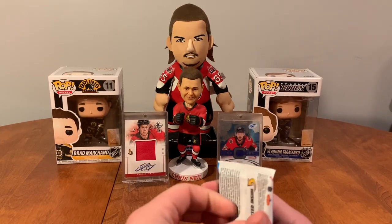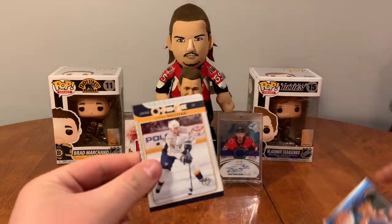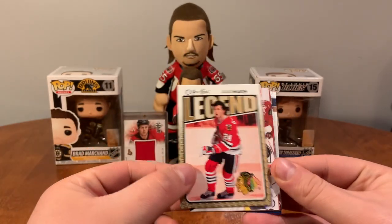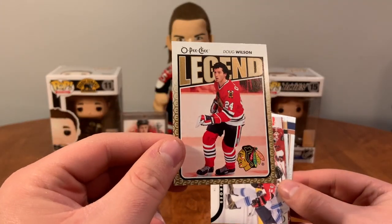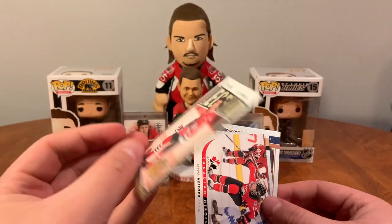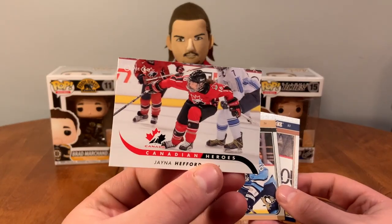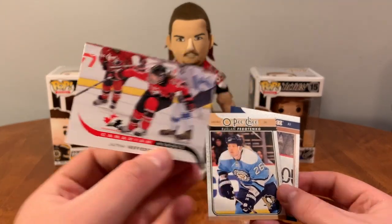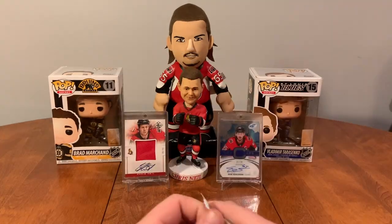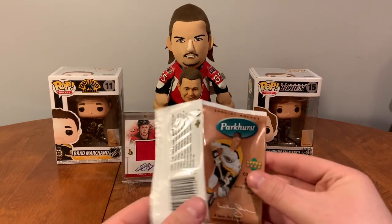Alright, so here I've just got one pack of 09-10 O-Pee-Chee: Steve Sullivan, John Mitchell — wow, we got a legend — Doug Wilson! Pulling a legend right off the bat, nice. Jana Hefford, Canadian Heroes, Fetisov, Hejda, and Hemsky.